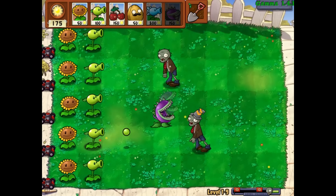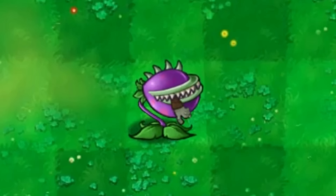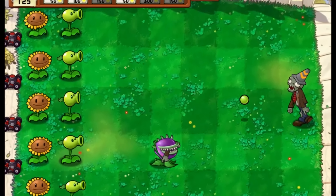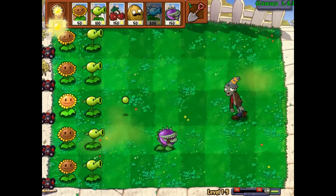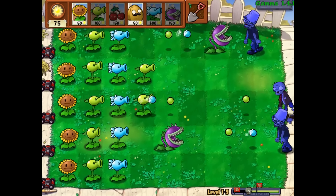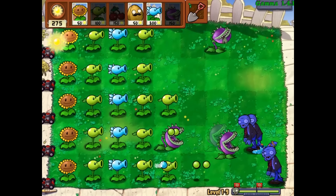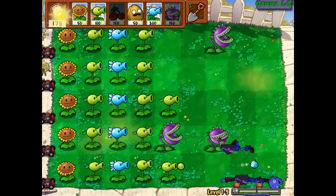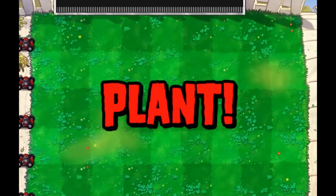We have everything now. Chomper, do your thing buddy — still does the trick. I've also realized some zombies are intentionally faster than others — that's another change. There he is, finally took him a little bit. Chomper mate, you have that cover — I know you do. Speed this up somehow — like that. That works.